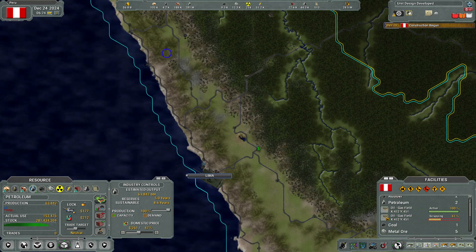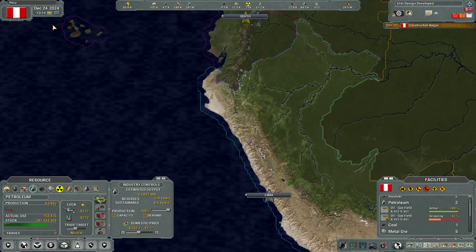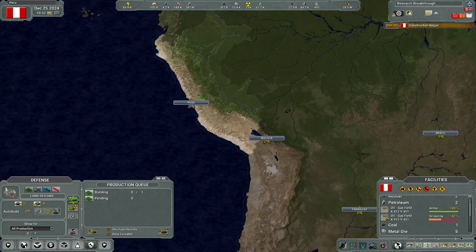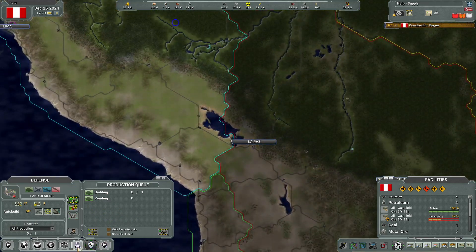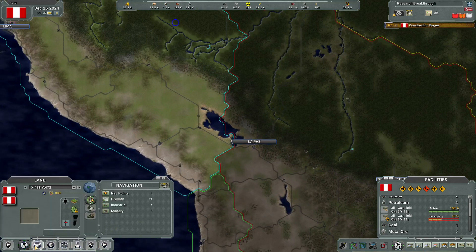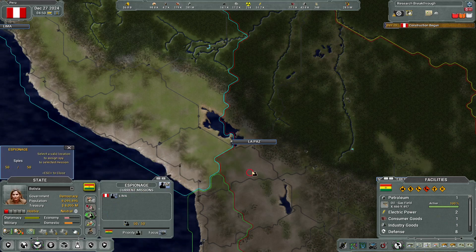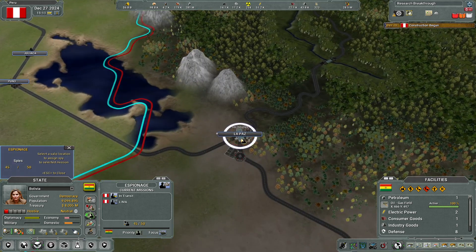Gas field is at 41%, rubber is halfway done. Meanwhile with the Bolivians — do we have any spies? We do have a spy. Assign a spy to espionage in La Paz.